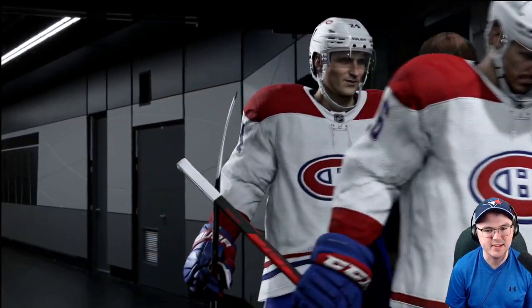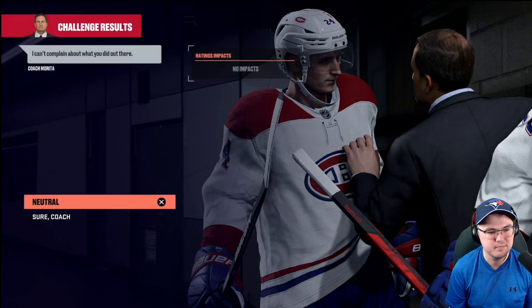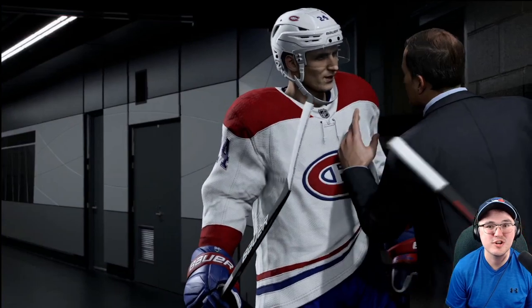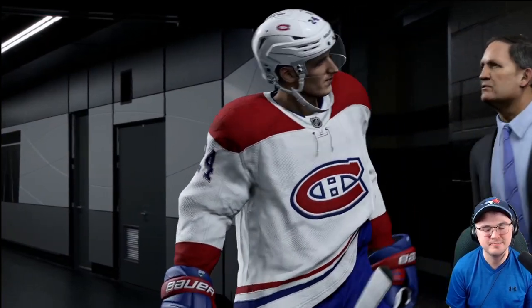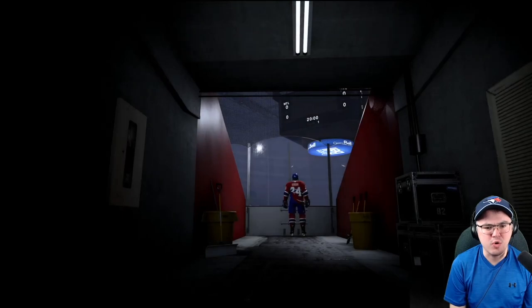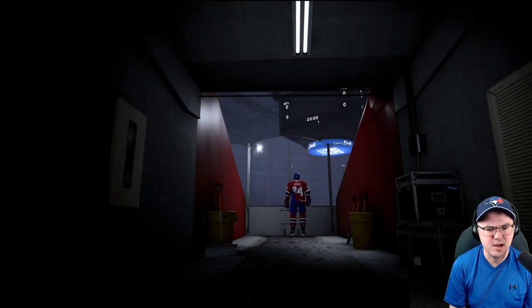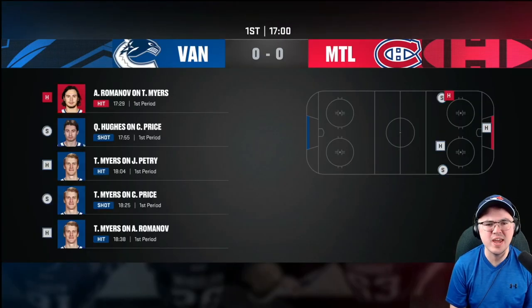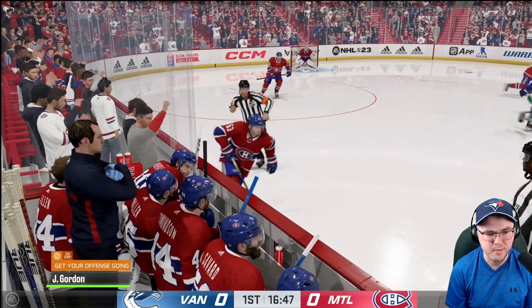Coach, what do you have to say? You can't complain about what we did out there. The Canadiens have lost five games in a row and the coach has come to Gordon to say: you have to win two out of the next three. Look at Gordon envisioning what's going to happen as he's about to take on the Vancouver Canucks. But despite asking him to get two wins in the next three games, coach has decided to start Gordon on the bench once again.